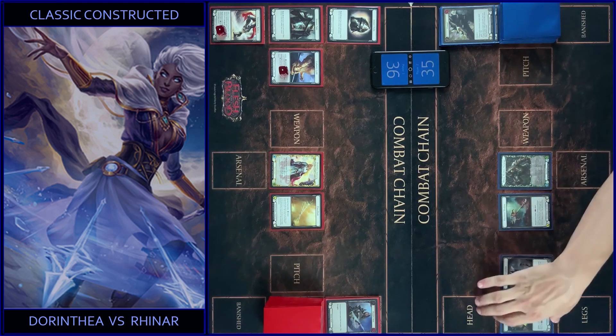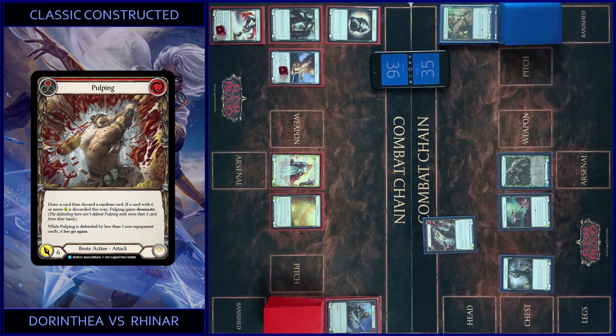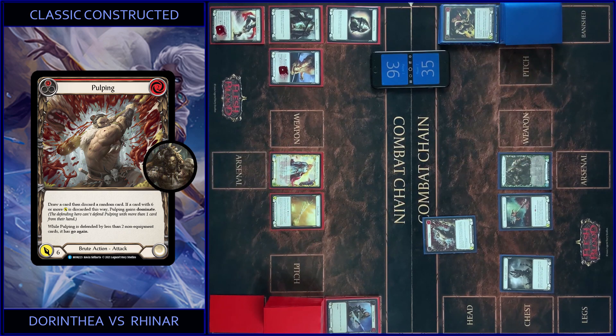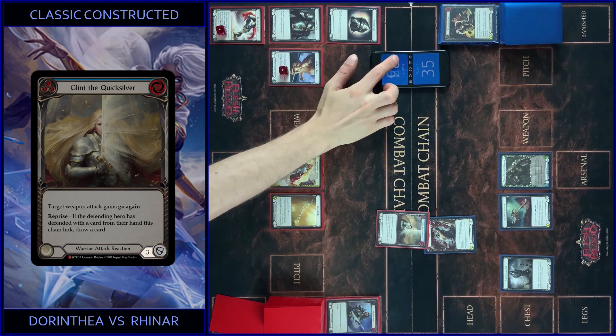I use Cross Trap and play Pulping — draw a card, discard a card, Intimidate, and it gains Dominate. It's six. I block three, you got three. That's all.